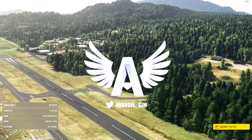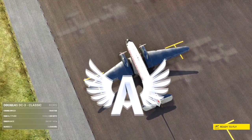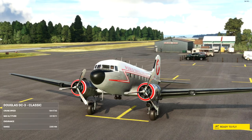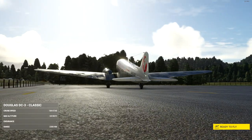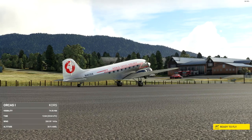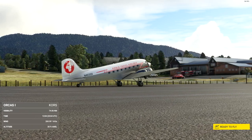Hey guys, it's Avangel and welcome back to the channel. Today we're taking a look at the brand new DC-3 that came with the 40th anniversary update from Airplane Heaven. Now this is a great plane — it has some faults but it's a great plane, and it has some nuances that are very unusual to a lot of people, so we're going to have a look at some of those today and a general look at the aircraft and maybe some features you do and don't know exist.